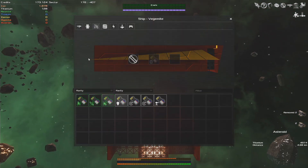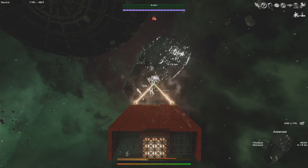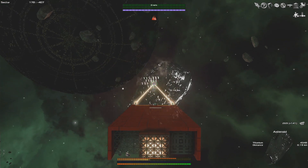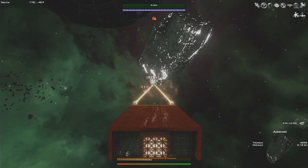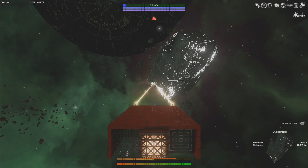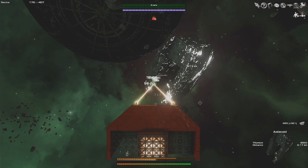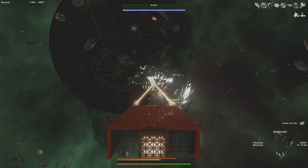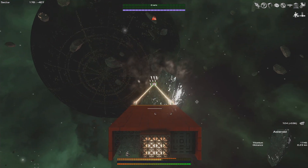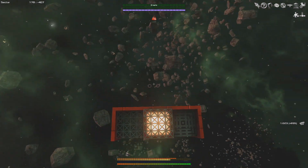We swap the mining lasers on, hotkey them up, and let's go mine some titanium. This is a 4,500 titanium asteroid — we'll get at least a few hundred out of this one, maybe around 500, which will be enough to build a generator. We almost got 900 titanium out of that first asteroid — really good. There was one more around here somewhere.